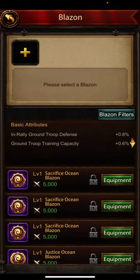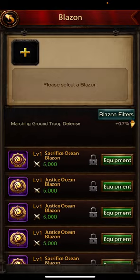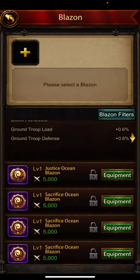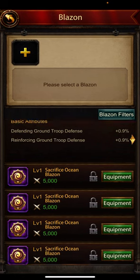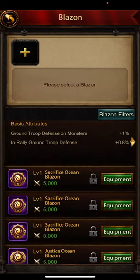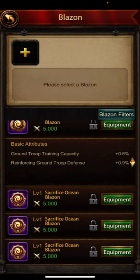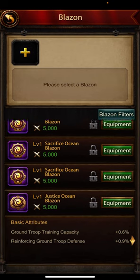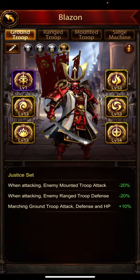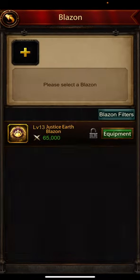For defending and reinforcing, I don't really want reinforcing stats here. So let's change this. We're looking at in rally and in rally ground troop defense, basically defending ground troop defense and marching ground troop defense. If it's just ground troop defense that's great, and we'll only be looking at Justice here — not Sacrifice. There's no good Justice one, so we just leave this for now.